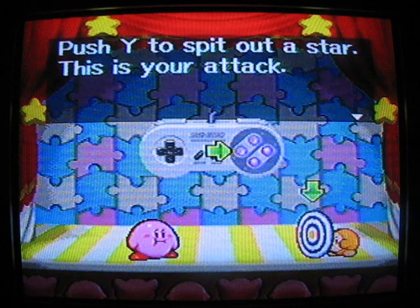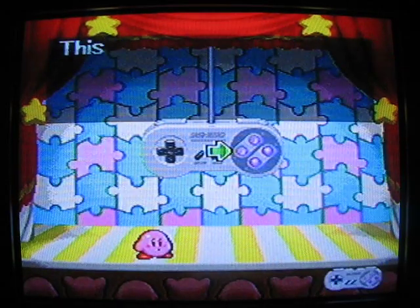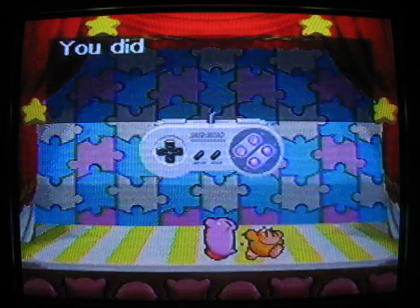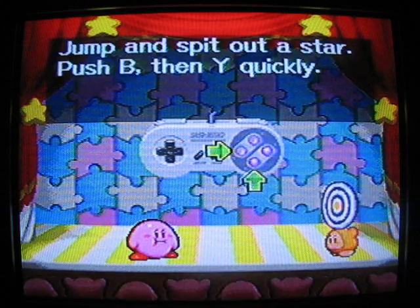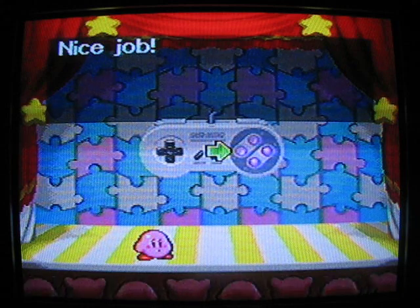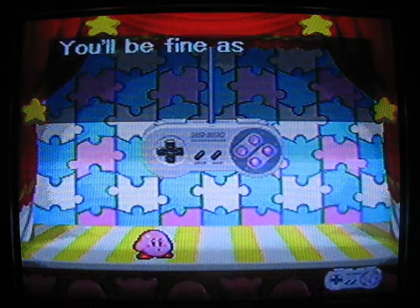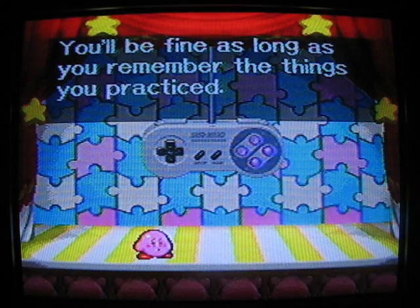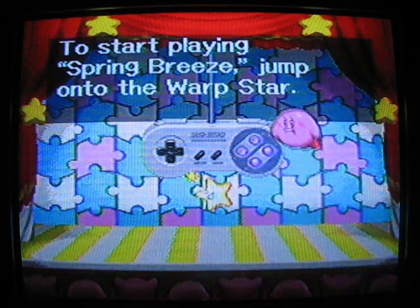Press Y to spit out a star — this is your attack. Jump and spit out a star: press B then Y quickly. That's all for the beginner show — there's more to the game too. This is just basic controls; I'm doing it for the fun of it. You'll be fine as long as you remember the same things you practiced. Start playing Spring Breeze — jump onto the warp star. Good luck and have fun.